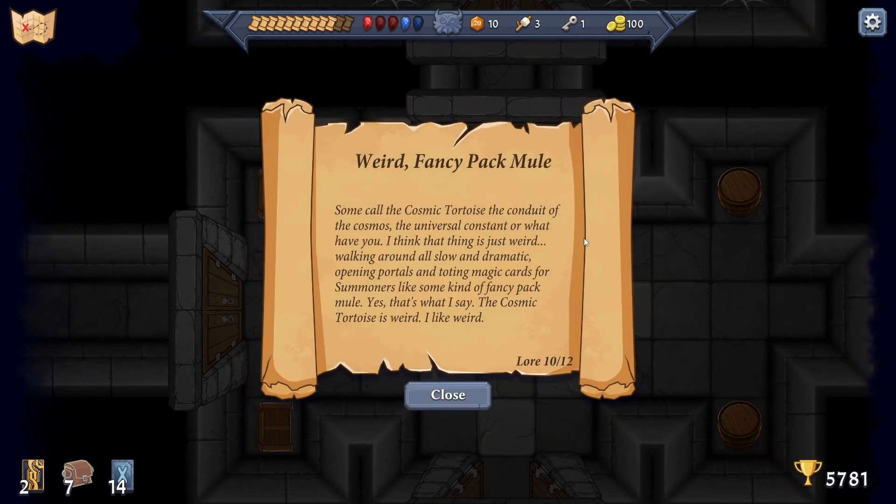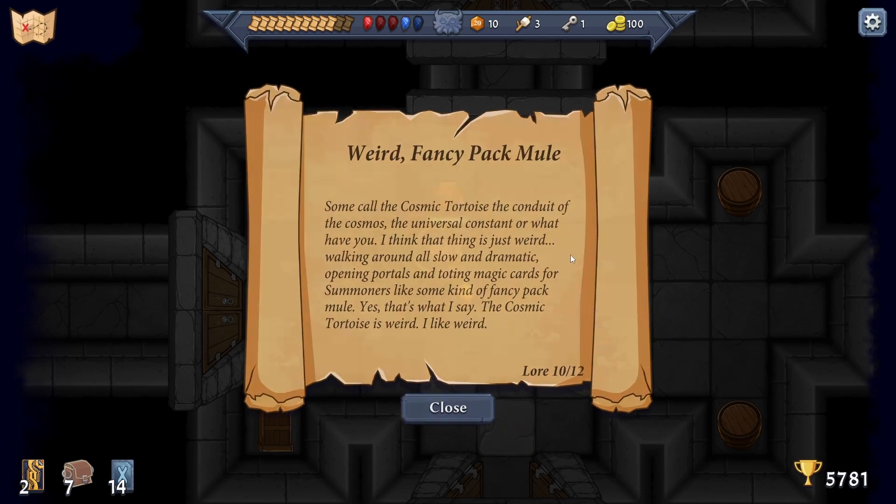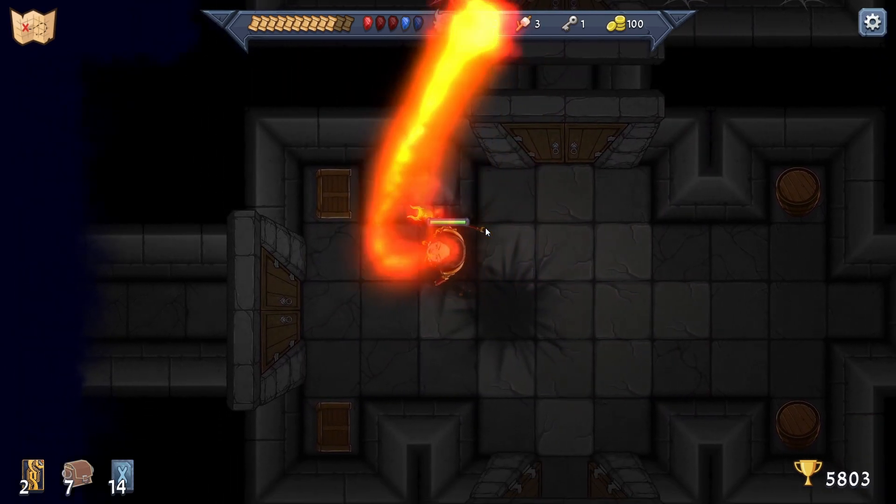I like all these things! Let's do the lightning storm - try that out. 'Some call the Cosmic Tortoise the conduit of the cosmos, the universal constant - I think the thing is just weird, walking around all slow and dramatic, opening portals and toting magic cards for summoners like some kind of fancy pack mule.' Yes - the Cosmic Tortoise is weird and I like weird.